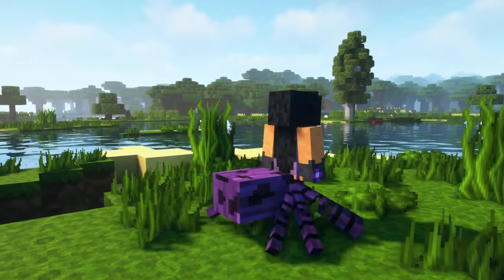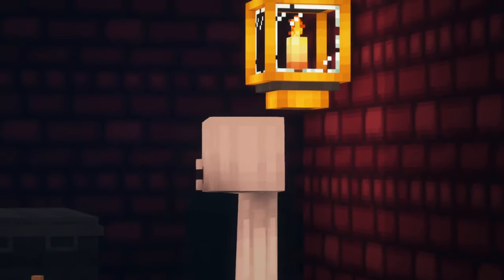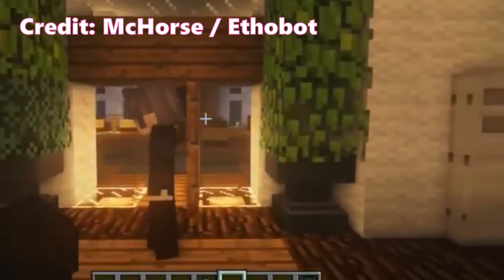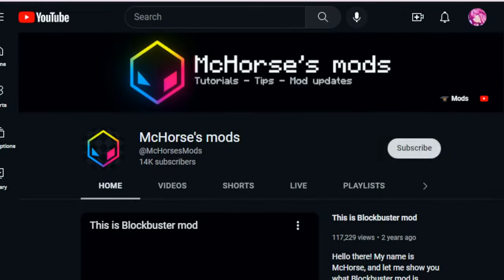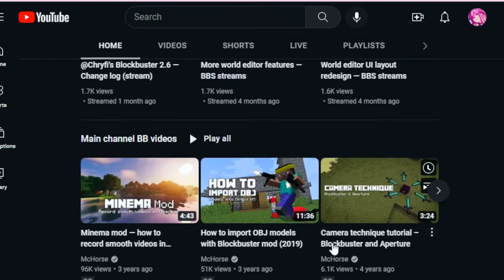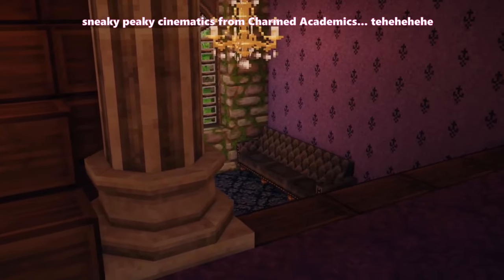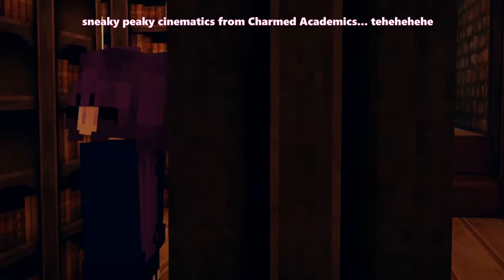I can't talk about HD skins and adding goodies to your character without mentioning the Blockbuster mod. I'm very new to this mod, but here's what I know. Through this mod you can add HD skins, just like More Player Models. You can also add custom assets like tails and ears to your character. You can body act multiple characters all by yourself, and much, much more. With the Emoticons mod, which is recommended by the creator of Blockbuster, you can sit, lay, all that jazz. I'd recommend checking out the original creator, MC Horse — I'll link their channel below. Be warned that using More Player Models and Blockbuster together can cause some glitches, so I recommend only using one or the other, or playing around until you find a good middle ground.